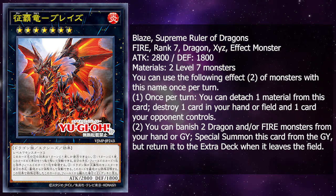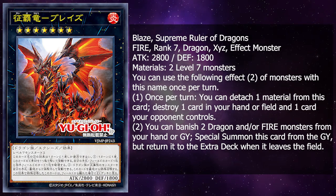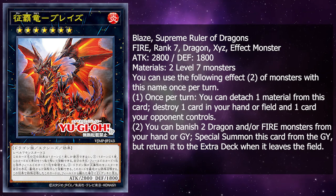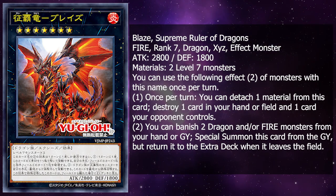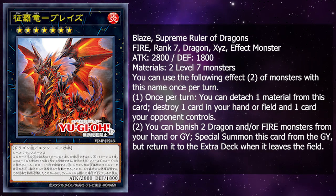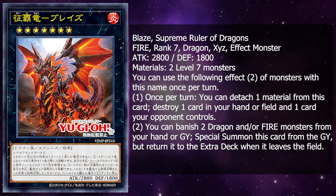Special summon this card from the graveyard, but return it to the extra deck when it leaves the field. So this card overall is an Exceed version of Blaster, which is very interesting — being able to summon it back, and then being able to detach material to destroy a card you control or in your hand and one card your opponent controls. It's a very interesting card.